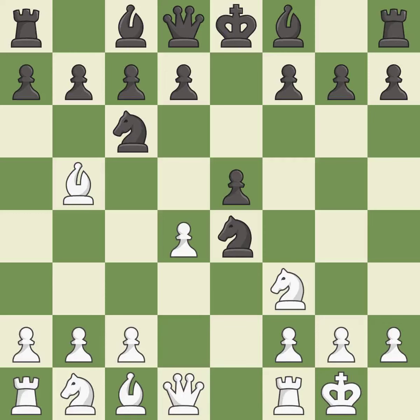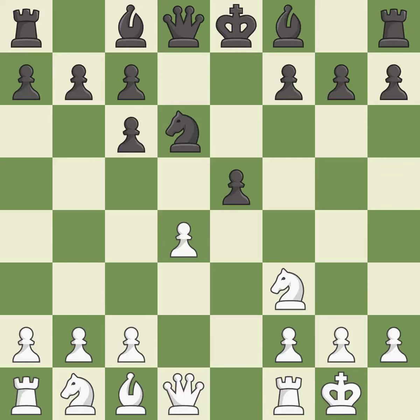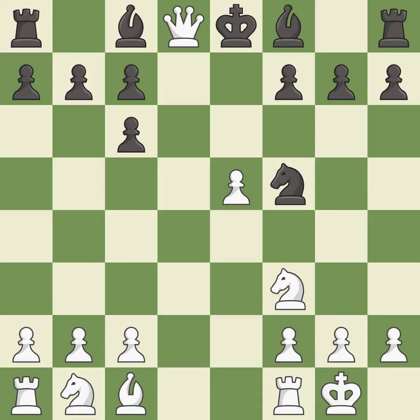d4 opens up the center, attacks the e5 pawn, and allows the dark-squared bishop to develop. Nd6 retreats the knight to a central square where it attacks the bishop on b5. Bxc6 captures the knight and forces black to double the c-pawns. Dxc6 captures the bishop, opens up the d-file and allows the light-squared bishop to develop. Dxe5 captures the e5 pawn, attacks the knight on d6, and controls the f6 square. Nf5 moves the knight to an active square where it controls d4.